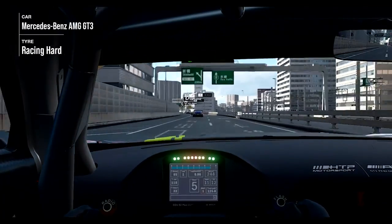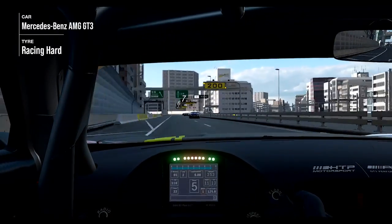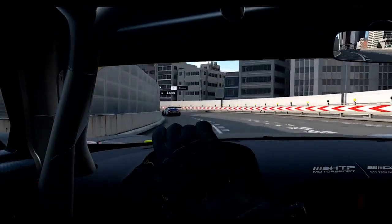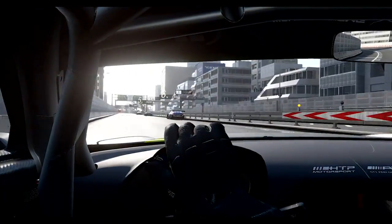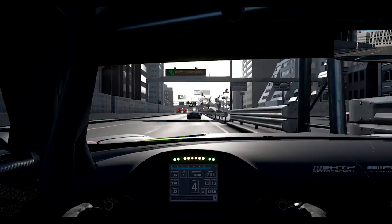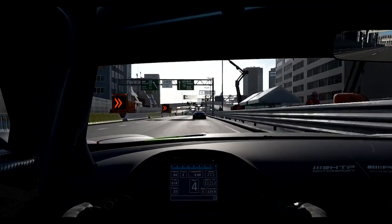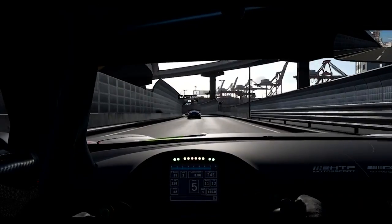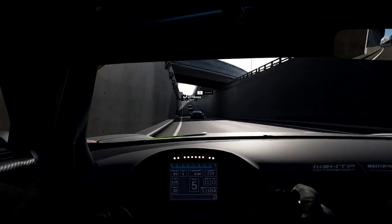We're going to begin the lap with a quick left-hander, just a little tap on the brake trying to go as close as possible to the wall on the entry. On the exit, trying to get maximum speed, and then we're going to have a bit of free time going into a very long straight with a little kink on the left.